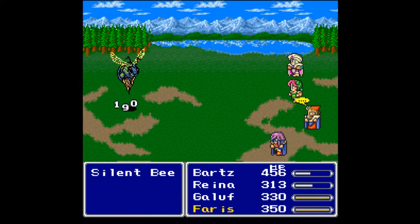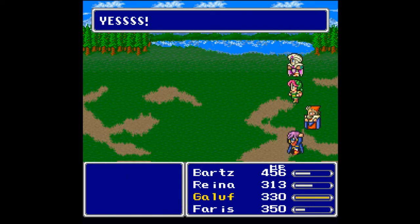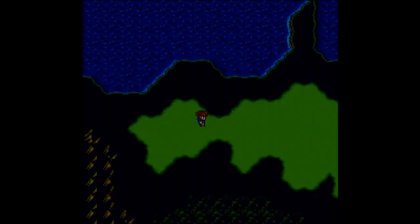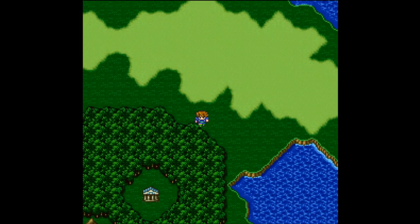I'll probably consider changing Galuf over to a Blue Mage as well so that he can start learning things, but right now he needs to be healing me at all times. 444 gil, 120 experience, and one ability point. Reina gained a level and caught up with everybody else, but not a job level which was what I was really hoping for. Arrow is not that effective even against flying enemies.